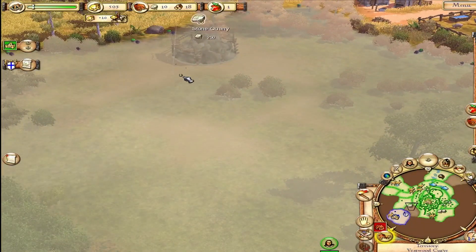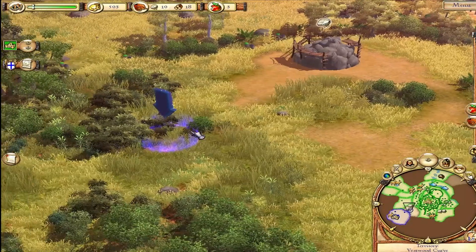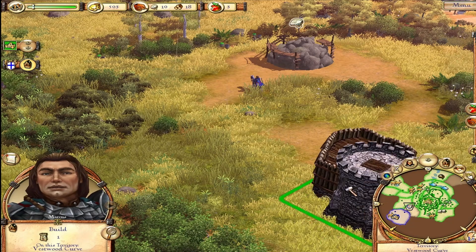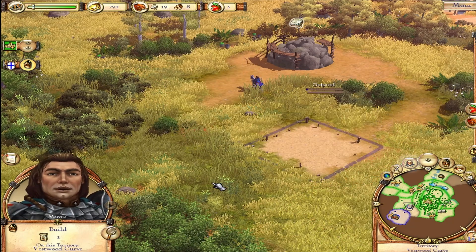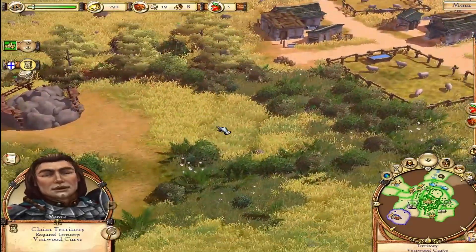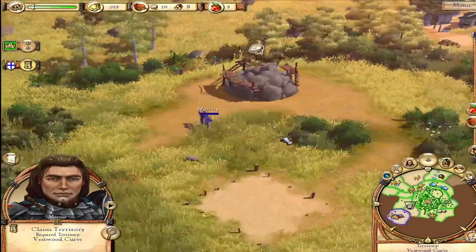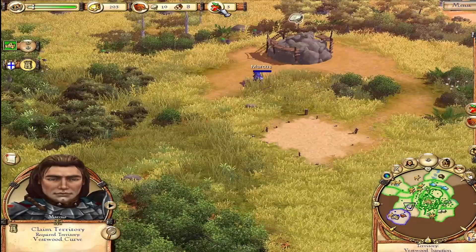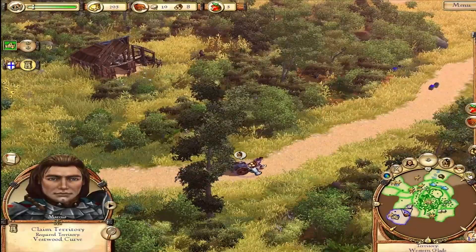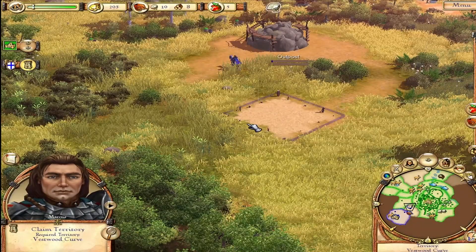To get access to the stone quarry, we must claim this territory. Please select the outpost button and place an outpost on this territory to claim it. A construction worker will come from the storehouse and construct the outpost. The territory will be ours when the outpost has been created. The map's broken down into little chunks — so we're claiming a territory rather than just expanding our borders like the old ones. A cart with some wood — okay, to build it. Good thing we're doing this; I would never have guessed all of this.